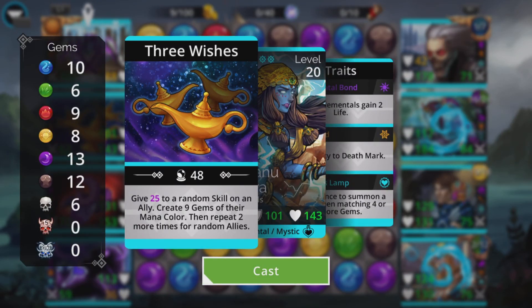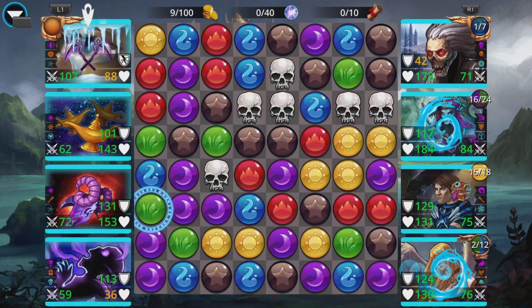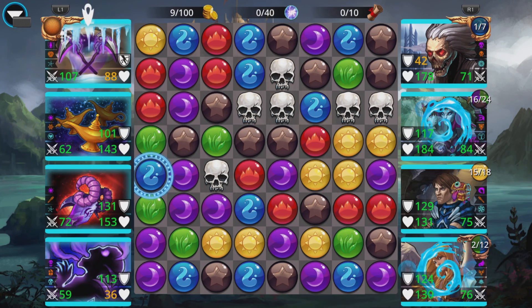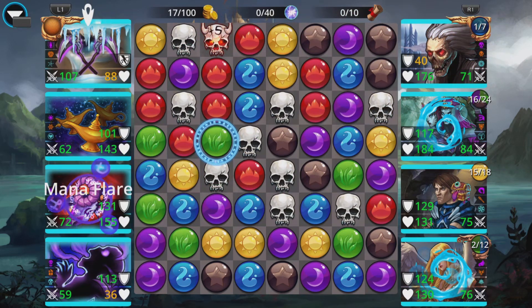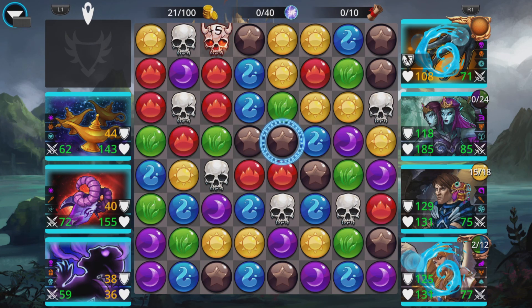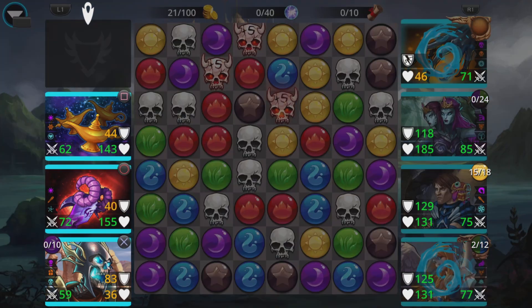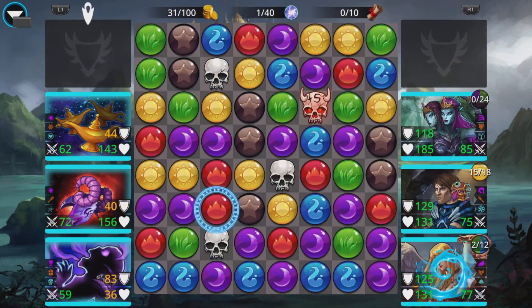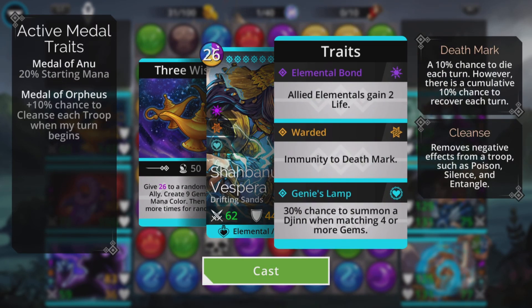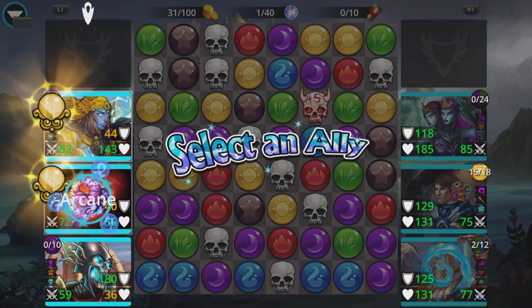Cast this on Thrall even though he's death-marked — and we didn't get an extra turn out of that. He's frozen. Need some more purple — I'm going to put this on myself. When Vespera casts her spell, she gives 25 in this case to a random skill on an ally, then creates nine gems of their mana color, then repeats two more times for random allies. You're guaranteed one boost on whoever you cast it on. My damage has gone up a little bit and it can happen two more times for random allies.